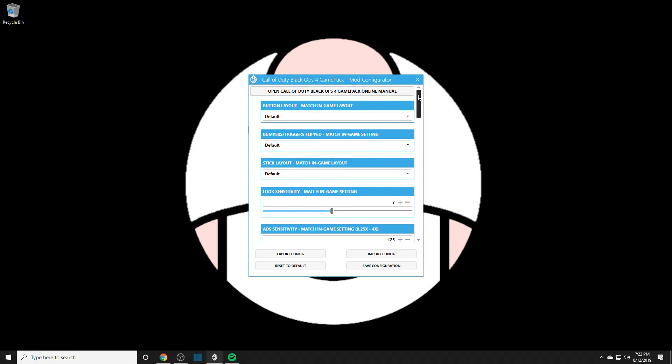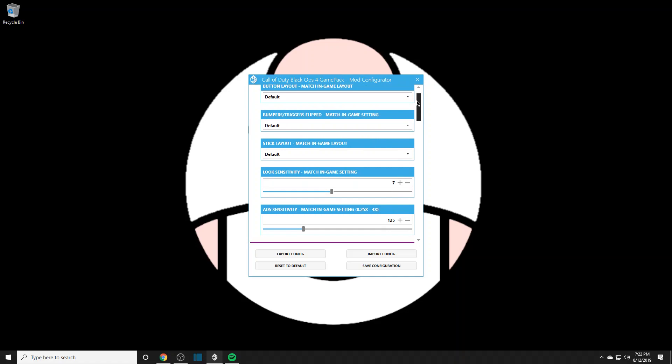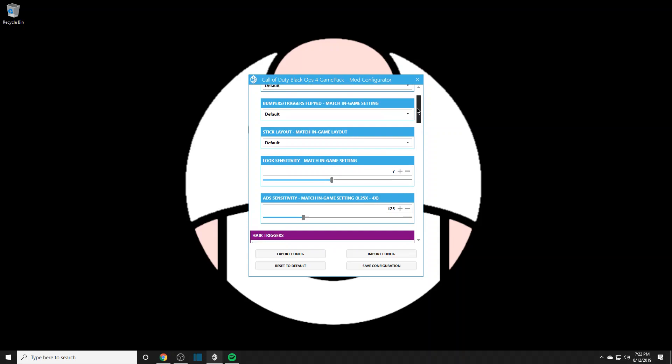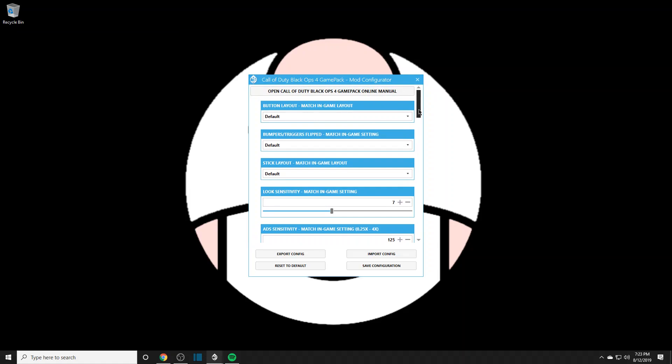I'm going to go kind of like a slideshow and show you guys, and I'll also have in-game footage and hand cam. The stuff I'll be going over in depth starts with look sensitivity — you have to match this in game. Regardless of whether you're using mods or just the game pack in general, you must match the ADS sensitivity and the look sensitivity both in-game and in the Strike Pack. Whatever you have in-game — say 10/10 or 8 — put it here.